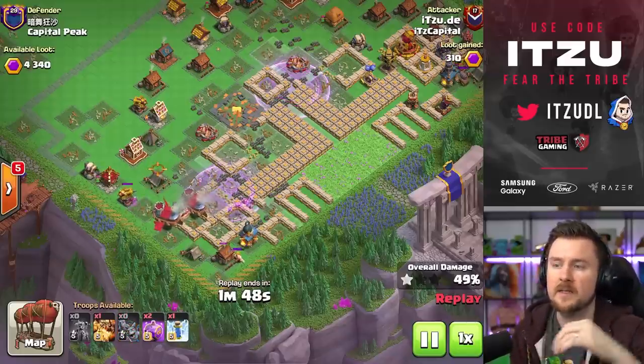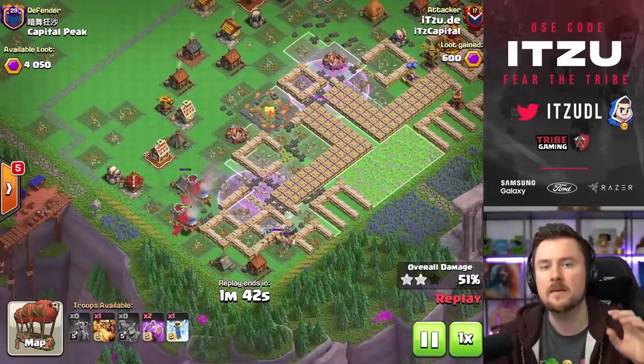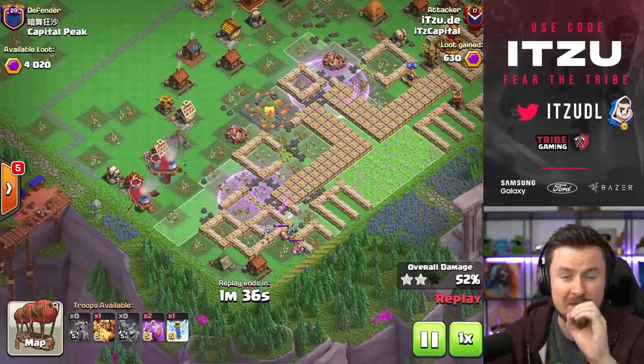You really need to make sure that if you see rockets flying from rocket territories and from blast bows, make sure that you're dropping your sneaky archers really slowly and look at the splash damage, because you need the value. Otherwise it can get really rough.